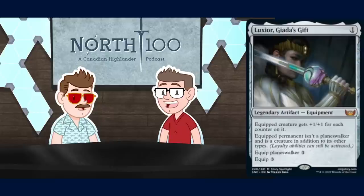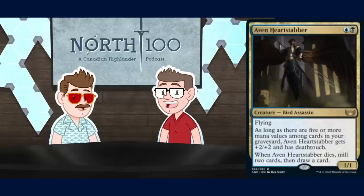The first gold card we're going to talk about is Everdream Heart Stabber — a two-mana one-one bird assassin for blue and black. It has flying, and as long as there are five or more mana values amongst cards in your graveyard it gets plus two plus two and has deathtouch. When it dies, mill two cards and draw a card. So if you have a full graveyard it's a three-three with deathtouch.